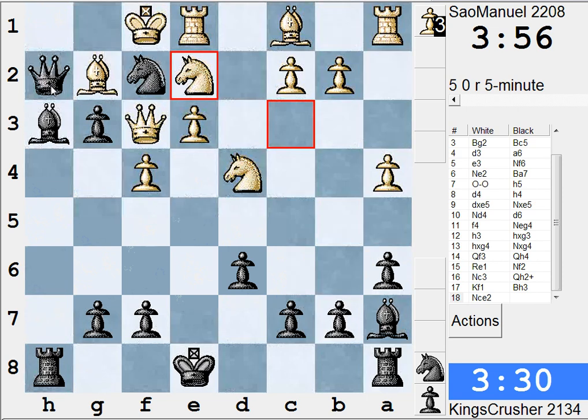Then there might be Bxd4 — is Bxd4 sort of pinned to the Queen? No, not quite. Alright, what's he threatening? He's threatening to win the g3 pawn, so that's a bit of a problem. Can I just take Qg2 check, takes check, forcing Ng1? Because if Kg2 he loses e1; if he plays Ng1, then couldn't I castle queenside?